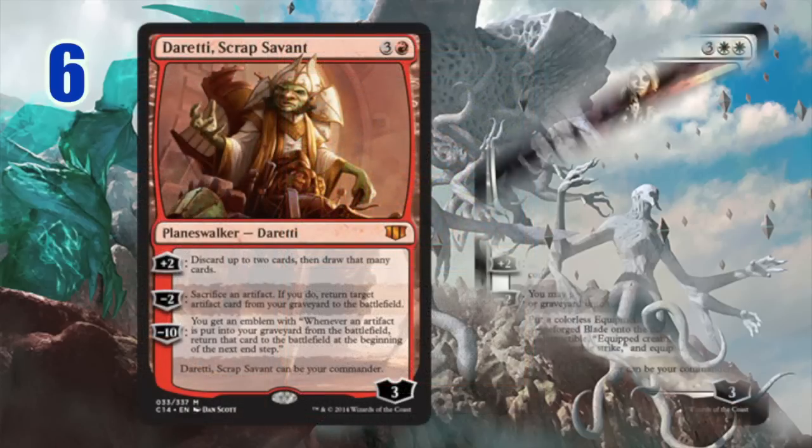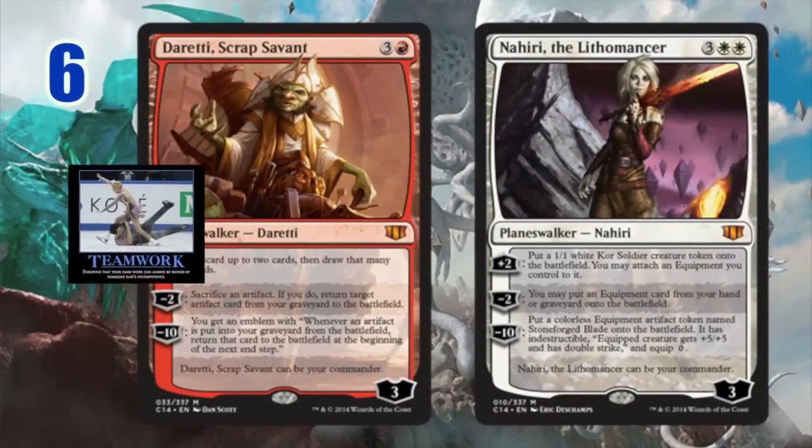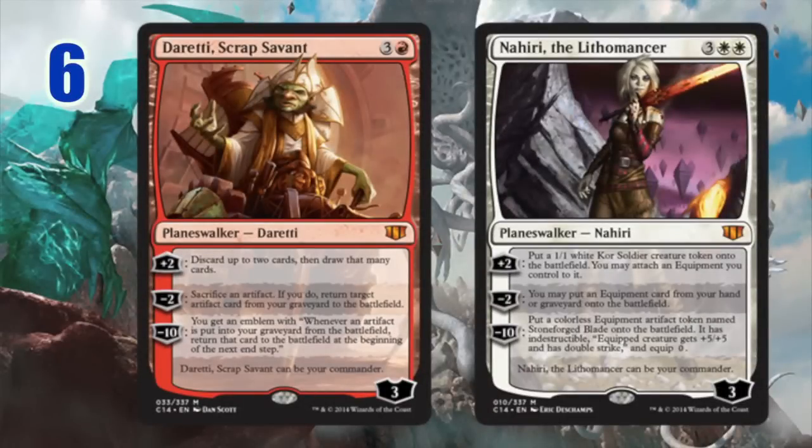Number six: Daretti and Nahiri. I put them side by side because I think they're both brilliantly designed cards with great artwork and great abilities — however, they are designed for certain style decks and are narrower, even though the abilities are so powerful. Nahiri is obviously designed for equipment-based builds. If you put her in a non-equipment deck she might do a little work, but she's not nearly as awesome. Daretti is the same way — he's one of the strongest Red Planeswalkers for Commander ever, but you need a good amount of artifacts, which only mono-red would really take advantage of. His three-and-a-red is splashable, but his mono-red heavy artifact requirement makes him narrow. Both are utterly fantastically designed cards.